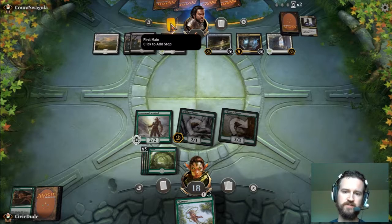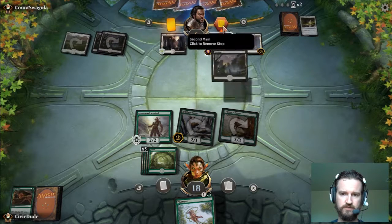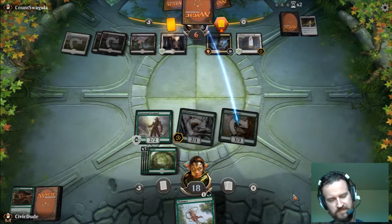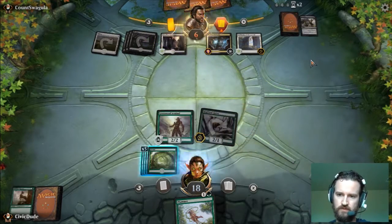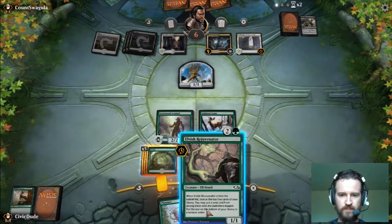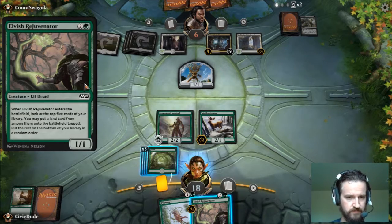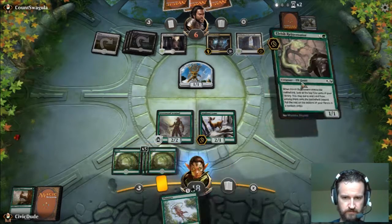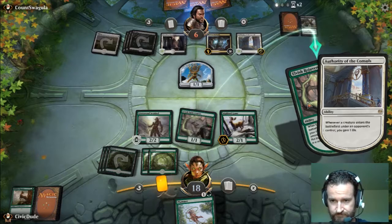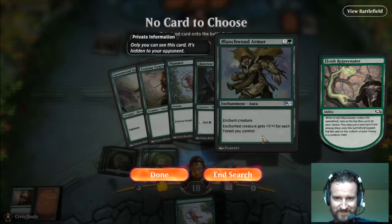In the first main phase, if you want to add a manual stop so it always pauses there, just click on the phase and it'll make sure to stop there for you. You click the spacebar as the accept button, so right now we'll just click spacebar. Right-clicking will bring up a big card preview, which is good. Then we have some card filtering to look through our deck.